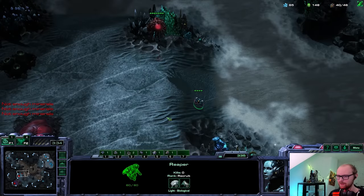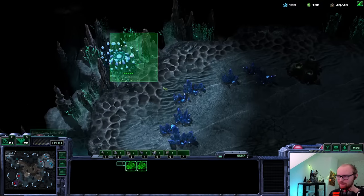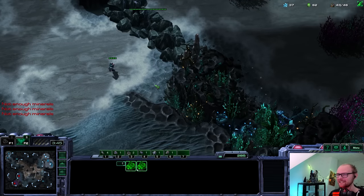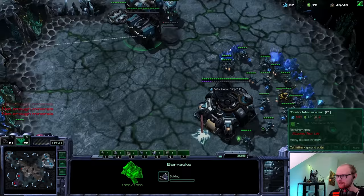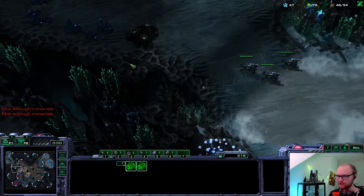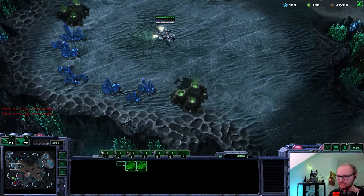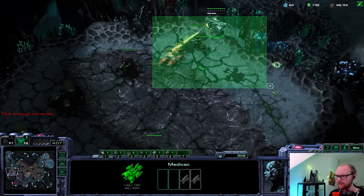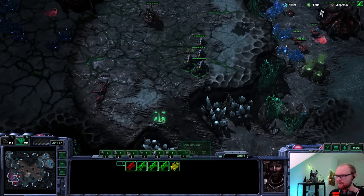The starport could have been somewhere else, but at least he knows I have no third CC. I need to be careful with the movement of these hellions too. I could maybe make the fusion core in my main instead of the proxy location. I went there automatically - I executed my build so perfectly I automatically made it to the location where I didn't want to make it anymore. So now he's going to scout my main. He's going to know there's a helion drop coming - that is actually super well done by him.